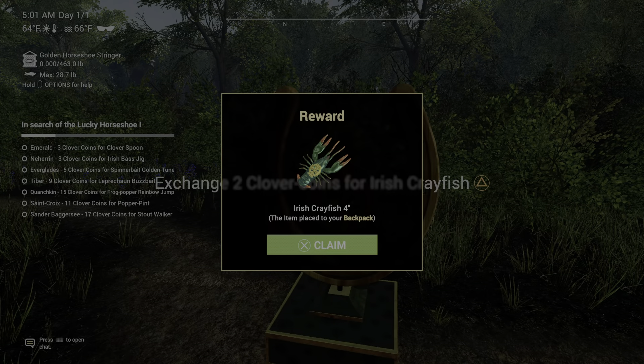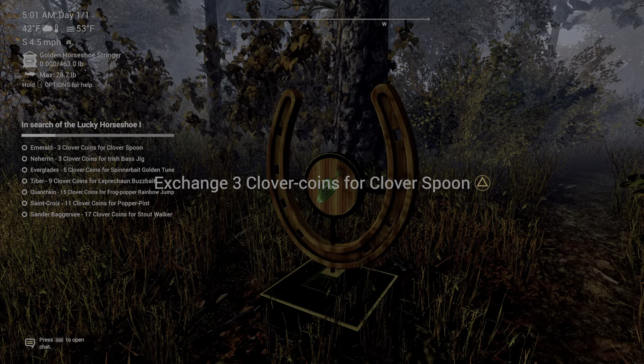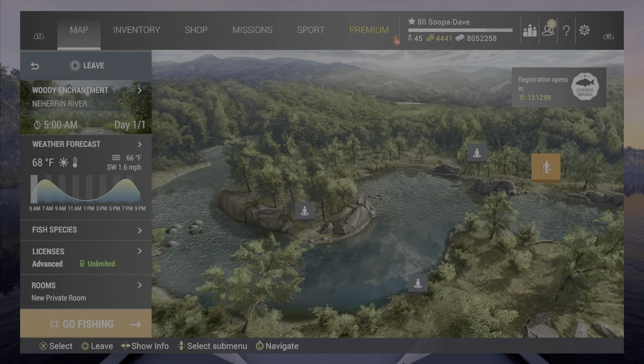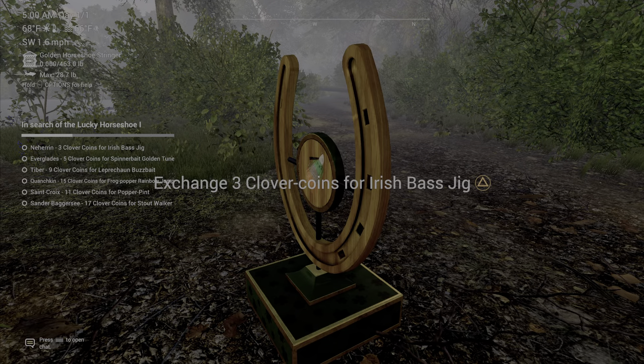At Emerald Lake, you spawn at Midland Charm and just turn to your right — it is right here for the Clover Spoon. At Nairon River, you spawn at Woody Enchantment, turn to your right, and the Irish Bass Jig is right there.